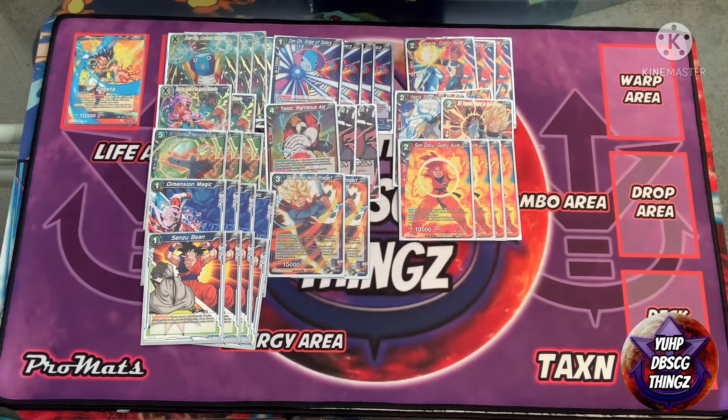We've got four of the Goku Godly Aura — this is the only thing in the deck that's going to self-awaken you. This card is very clutch because a lot of the times you will stay at high life if your opponent's not beating you up.